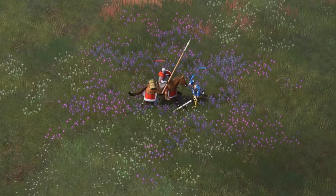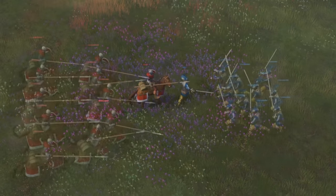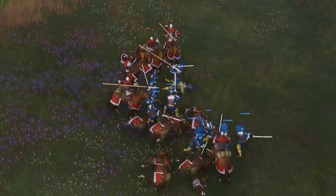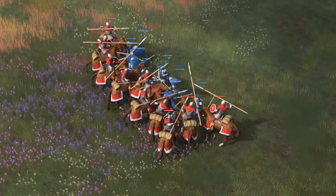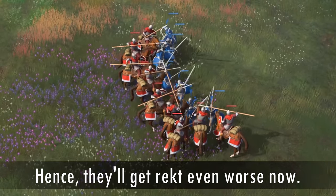Moving on to the horsemen, in typical fashion the Landsknechts lose yet again to the horsemen in a 1 vs 1, despite being an expensive gold unit. In equal numbers, the Landsknechts decimate the horsemen, as expected from the previous tests. The Man-at-Arms tests are also similar. Horsemen simply don't do well against either the Man-at-Arms or the Landsknechts, so it doesn't really matter which one you go with here. Unless you can catch Landsknechts alone or fragmented, do not charge into them with horsemen.